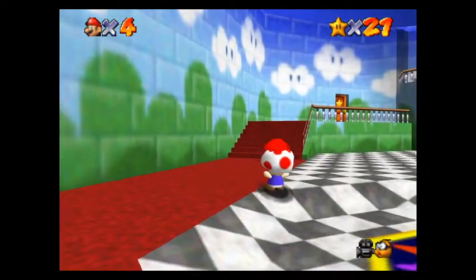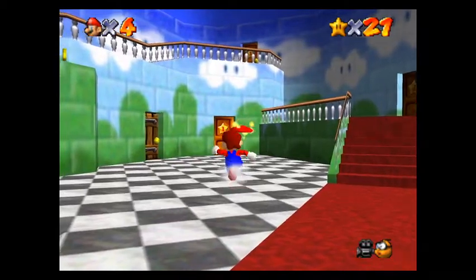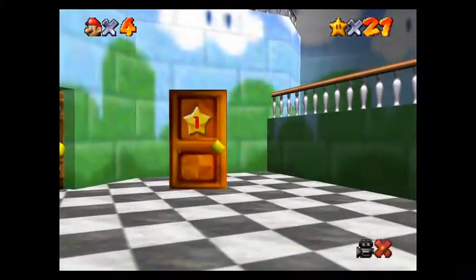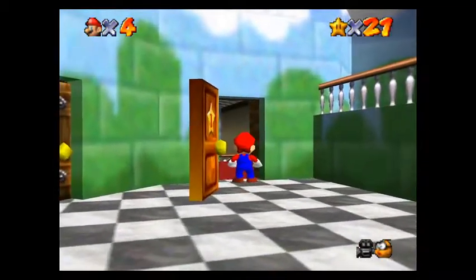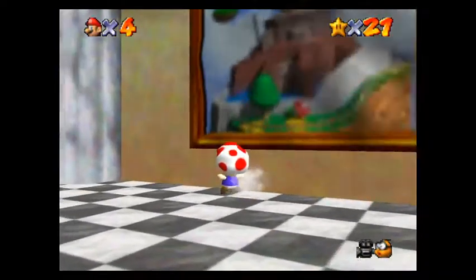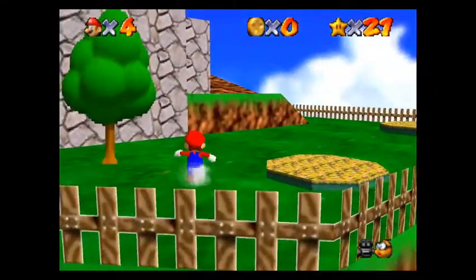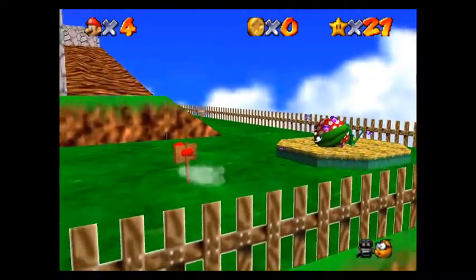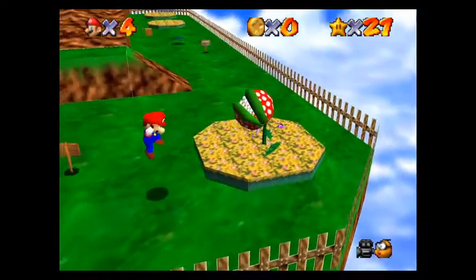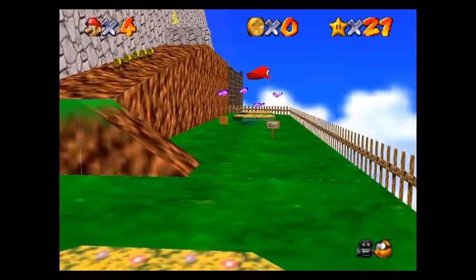Yeah, you can play as Toad. I think he's rolling. That's weird. Yeah, you can play as Toad. You can control the plant. Yeah, you can also pull out the butterfly. So yeah, let's break the whole game. Okay, now you know everybody, and now you can mess around with everything.